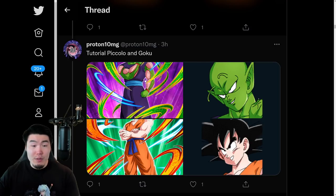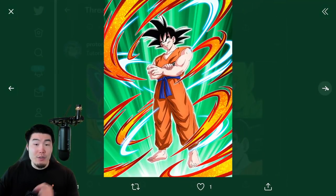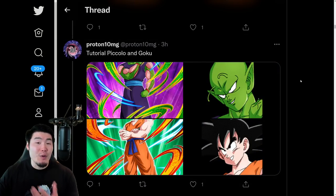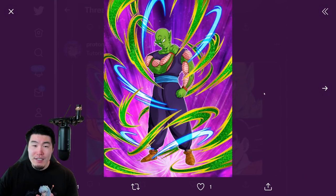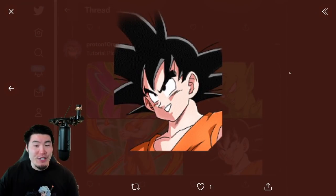We also have the tutorial Piccolo and Goku — these are the Piccolo and Gokus that you'll see when you do the tutorial for the first time when you start the game. Obviously if you aren't a new player, you won't see them. I don't believe there's any way to get them at the moment, although I can see them releasing these guys as free-to-play units at some point in the future.